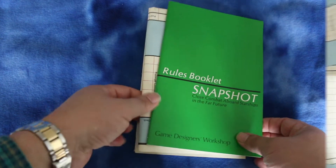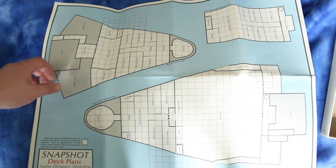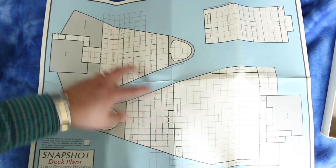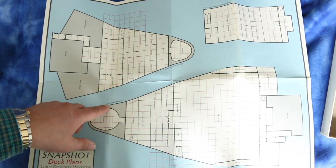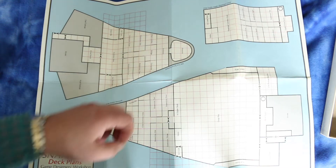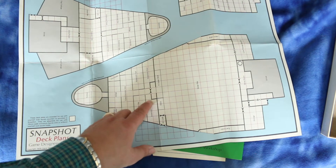Let's look at the map first. The map shows a view of a spaceship at different levels. These are actually two different spaceships: this is a 201 Free Trader Beowulf, and this is a 100-ton Scout Intrepid.